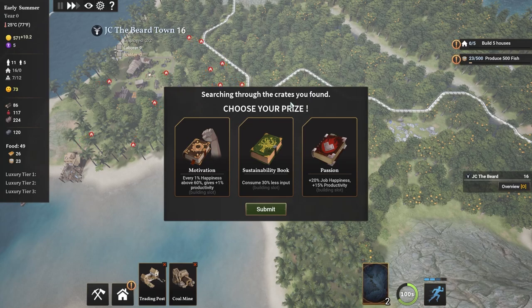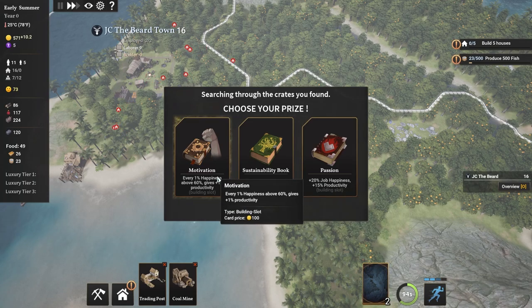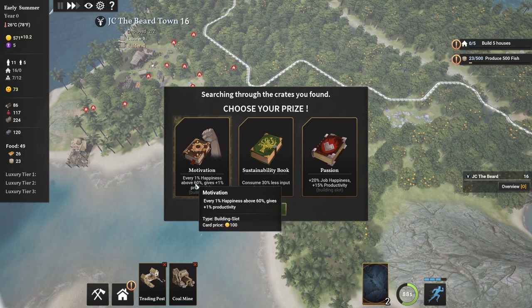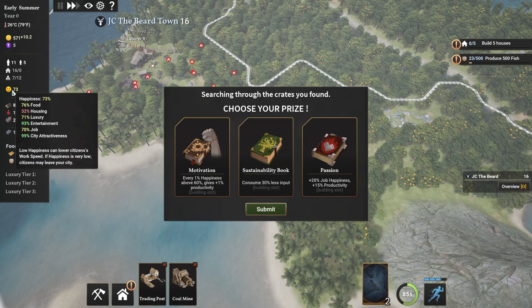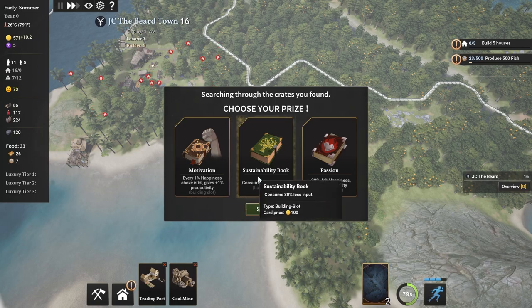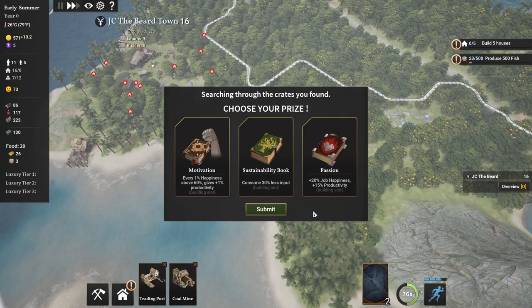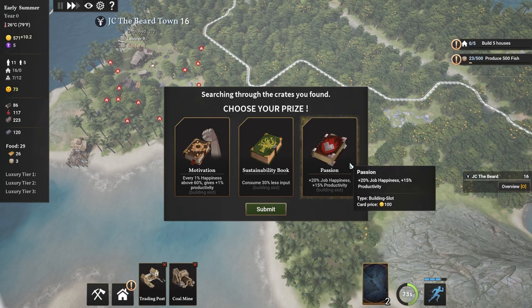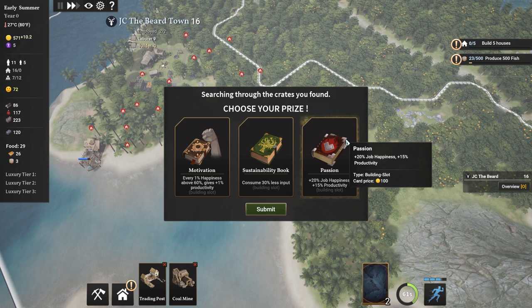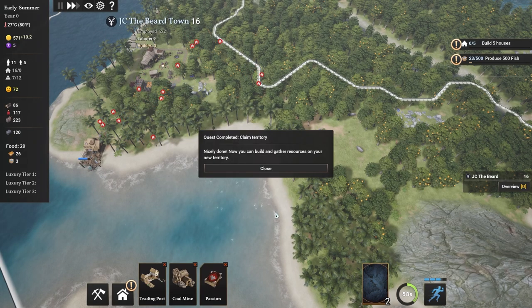Alright, you found: choose your prize - motivation, sustainability, or passion. These occupy what's called a building slot and they'll show up down here at the bottom. Motivation gives for every 1% happiness above 60 a plus one productivity boost - right now we have 73, so we'd get an additional 13% boost. Sustainability is 30% less input, which could be very useful. Passion is plus 20% job happiness and plus 15% productivity. That seems better right now, especially since our happiness is going down because I haven't built any houses yet. Passion seems like it could be a little bit better. So we'll go with that.